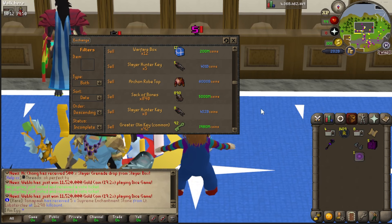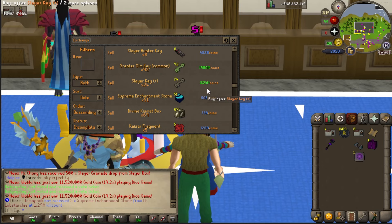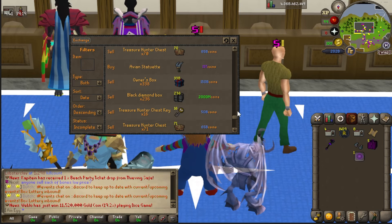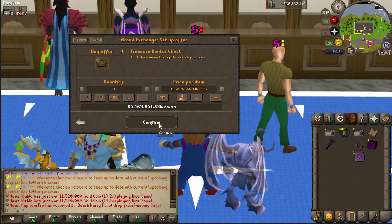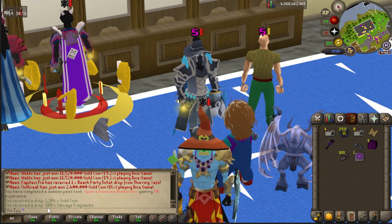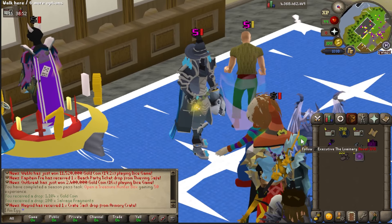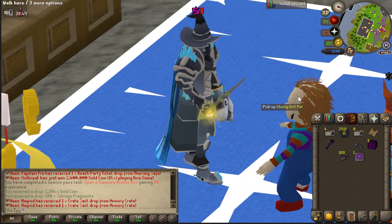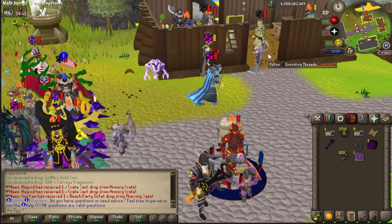Slayer Hunter keys are 400 bill each — that's a lot of money. I'm in a good mood, so I buy one Treasure Hunter chest key for 50 bill and one Treasure Hunter chest for 65 bill. I got one bill back. What the hell? That just ruined my good mood. Noted — sell those when I get them.